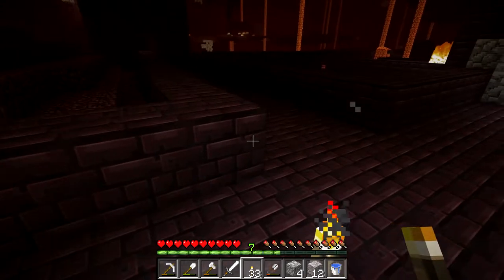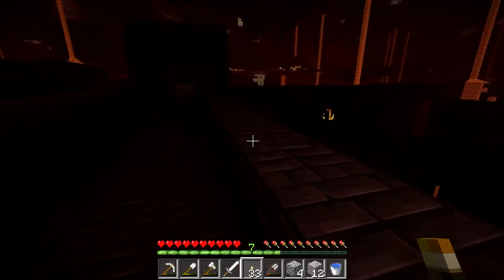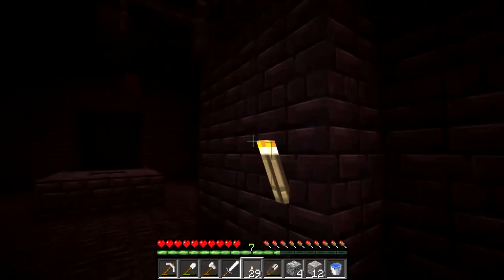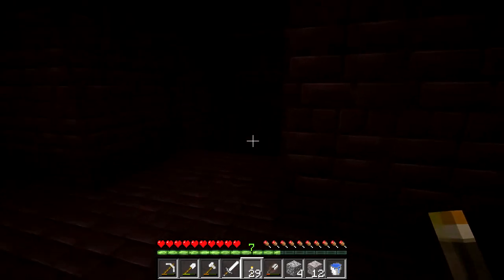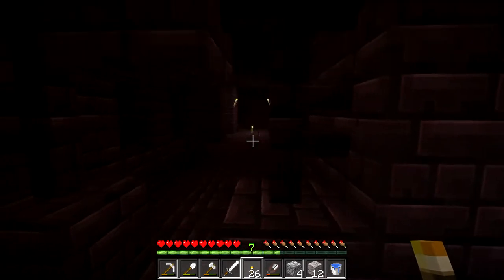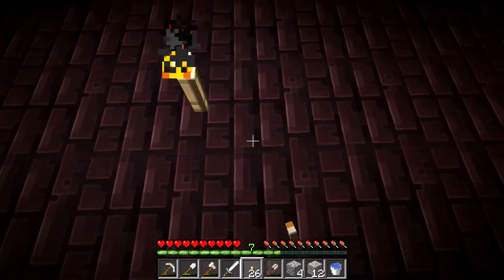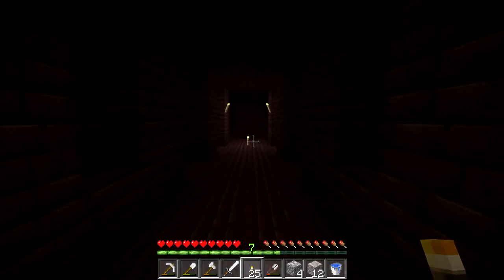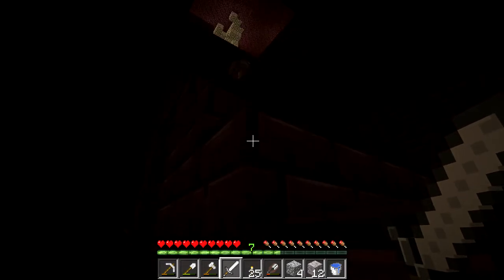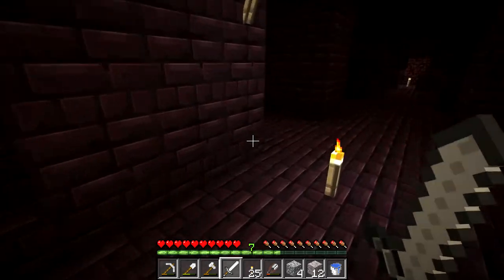I'm going to place torches. Just try and throw fireballs at me all you want. I'm hoping I can find my way out via down here. Hot damn — perfect. I now have a torch-marked path over there. I've got glowstone. And I've also got a blaze guarding my passageway out. Great.